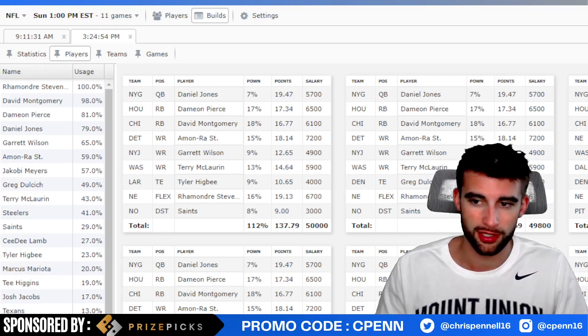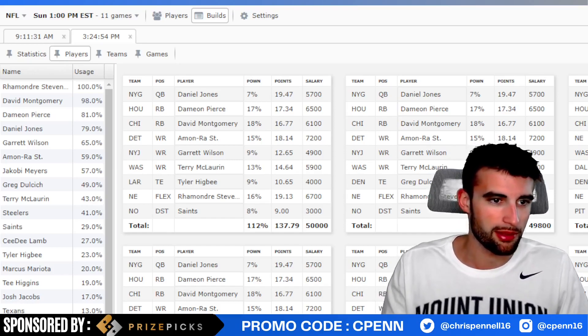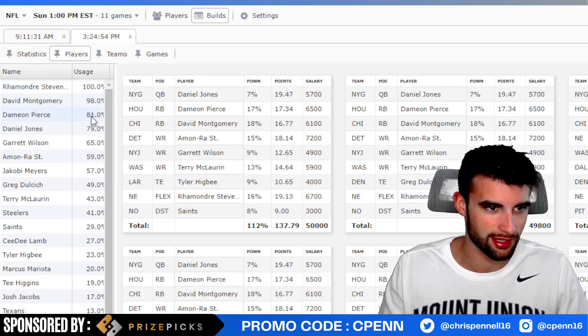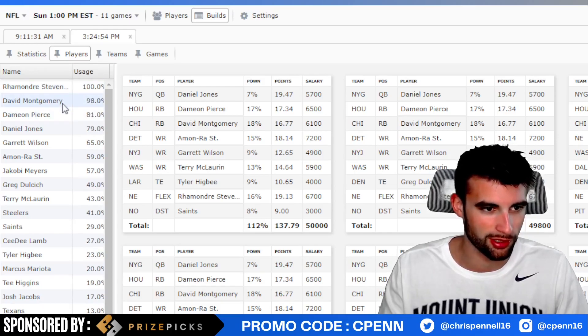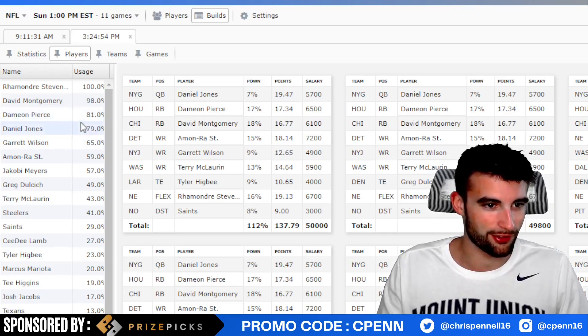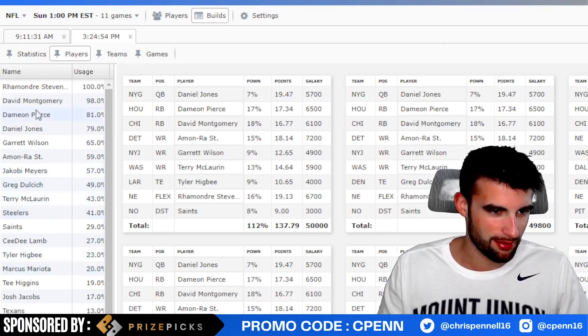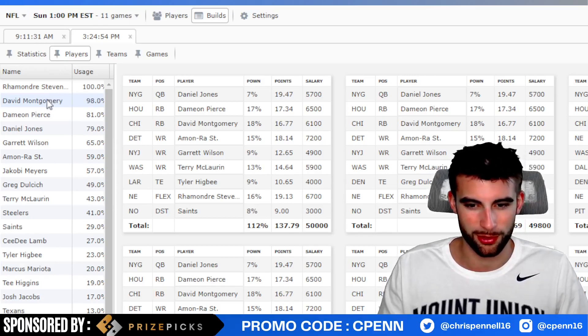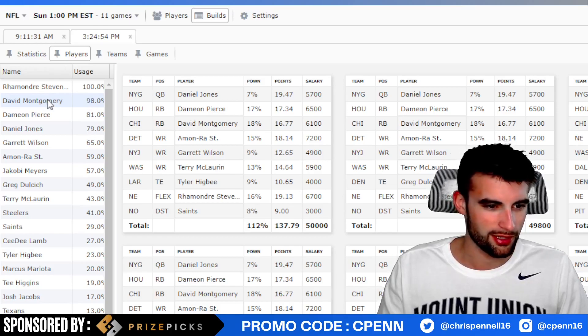Let's see who's popping right now in the optimizer — keep in mind it's only Friday afternoon so things can obviously change. Stevenson is popping up in just about every single lineup, David Montgomery in almost every single one, a lot of Damian Pierce. Jones takes a bit of a hit now that Benjamin is back. Lots of Garrett Wilson, lots of Amon-Ra St. Brown, Jacoby Myers — I was kind of iffy on him, didn't love the spot versus the Jets. Dave Montgomery is popping a lot — with Herbert out, that's kind of a pretty easy play. Just doesn't feel great pairing him with Justin Fields, but there are enough points to go around for that to work.